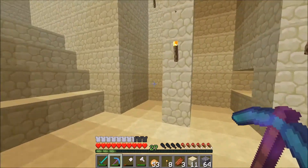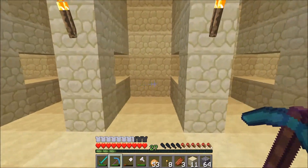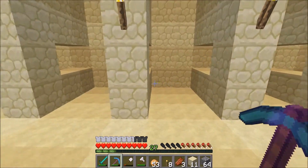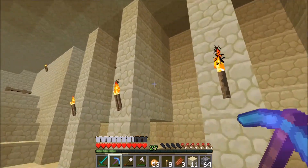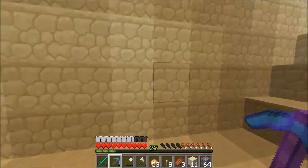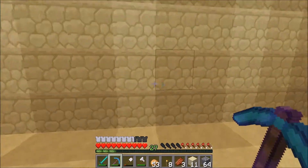Each one of these is a little horse pen. I'm gonna put some cool designs in — there's gonna be glowstone and all that. I was also going to do one on this side as well.